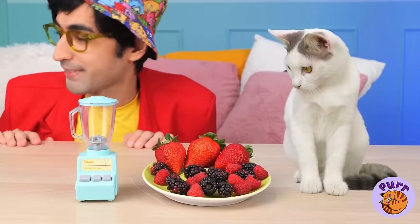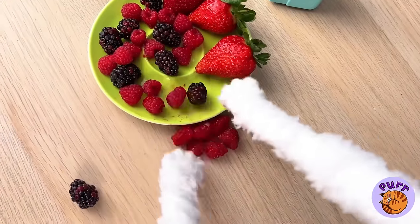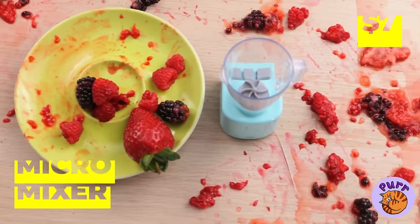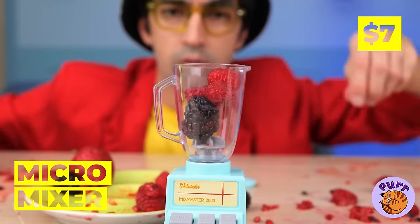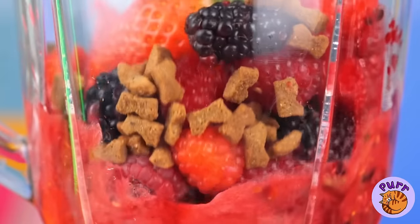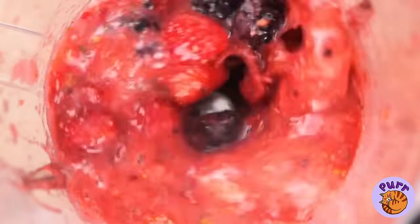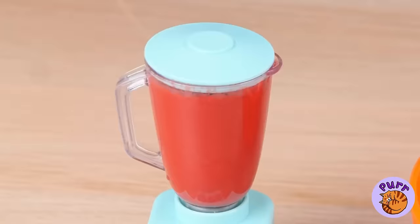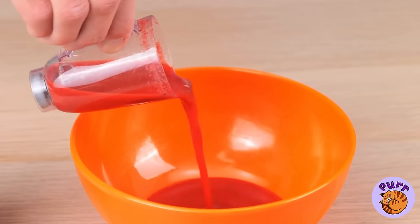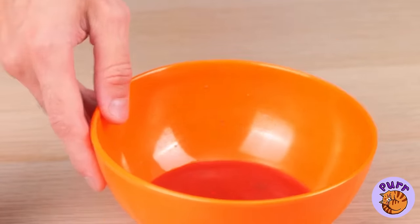Ooh, berries. Don't play with your food and keep your paws to yourself. What a mess. Next time, just use the micro mixer — all you do is push a button, and there's no mess to worry about. Let's pour this mix into a bowl for our kitty cat friend to enjoy.